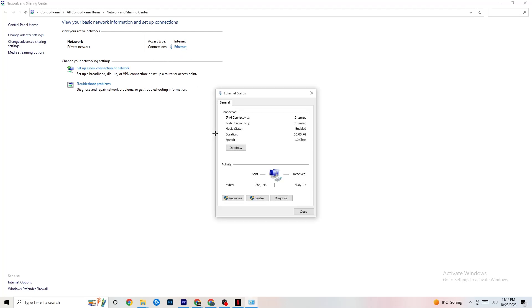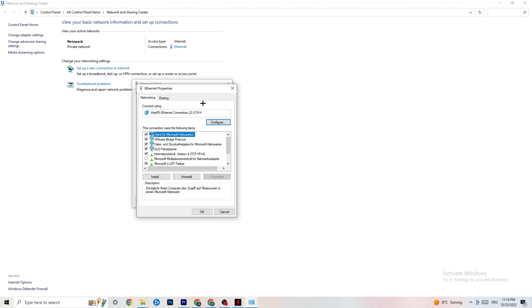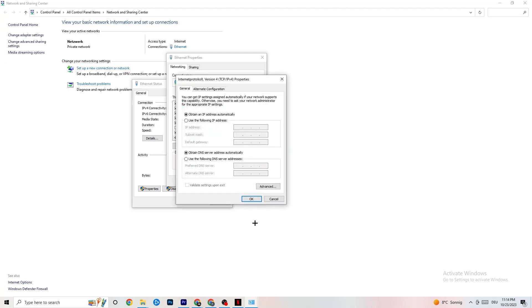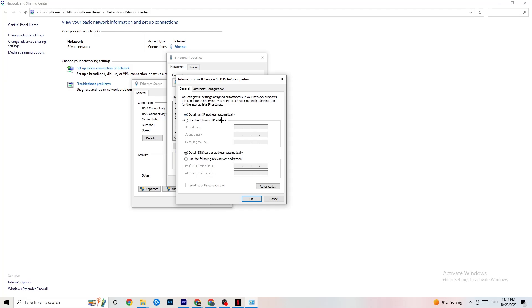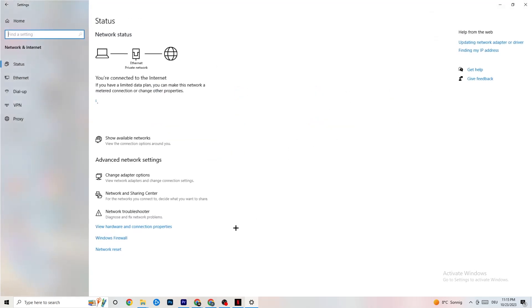Next, click on Ethernet to open its settings, then click Properties — you'll need administrator rights for this. Scroll down to Internet Protocol Version 4 and double-click it. Go down to the DNS server address section and enable Use the Following DNS Server Addresses. You'll need to Google the right DNS server addresses for your setup — for me it's 4.4.4.4 and 8.8.8.8 — but look it up for yourself. Click OK and restart your PC.